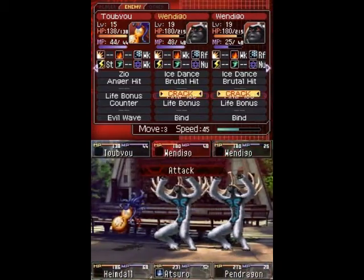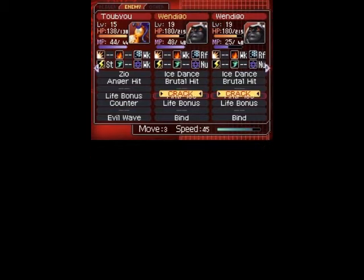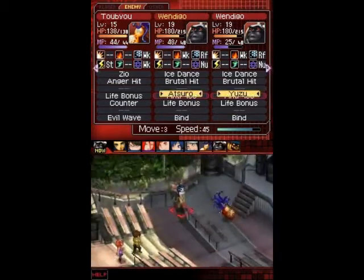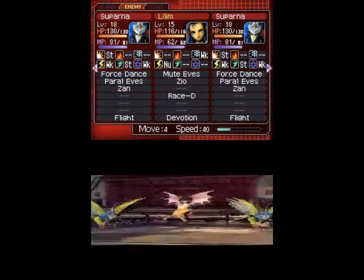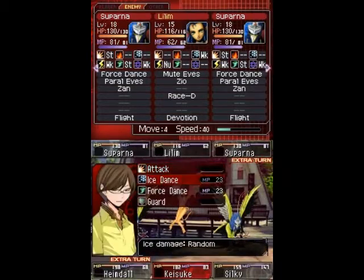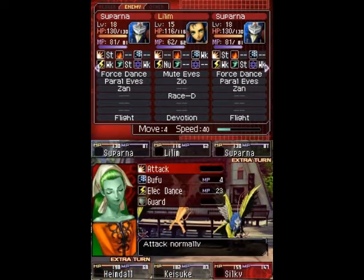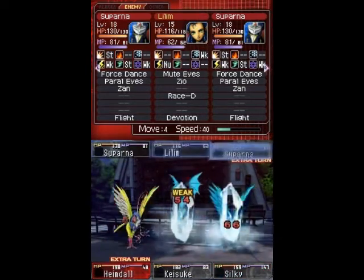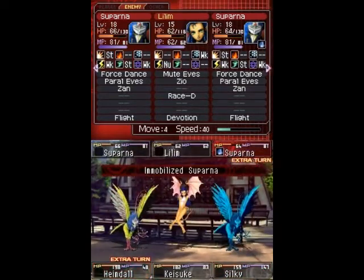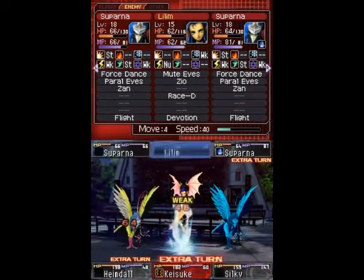A Persona I do recommend is Pyro Jack. He's pretty good, especially once he learns Mirage. Other than that, you're going to fight some monsters you've already faced before like Looms and all that. There's nothing too surprising in this battle, but it can be difficult if you're not prepared — you really need the right spells.